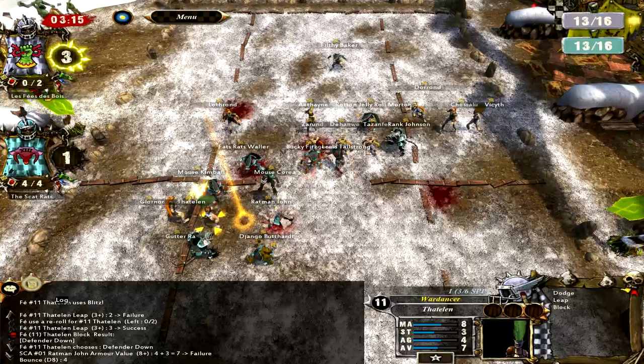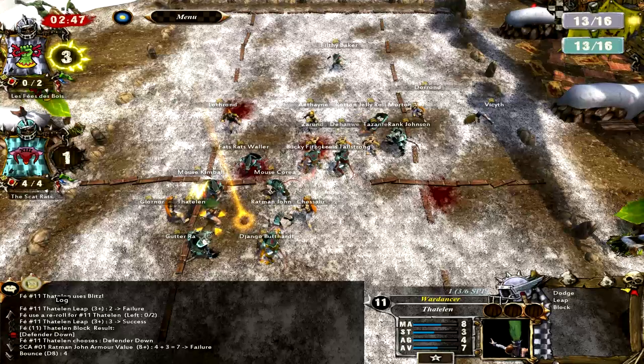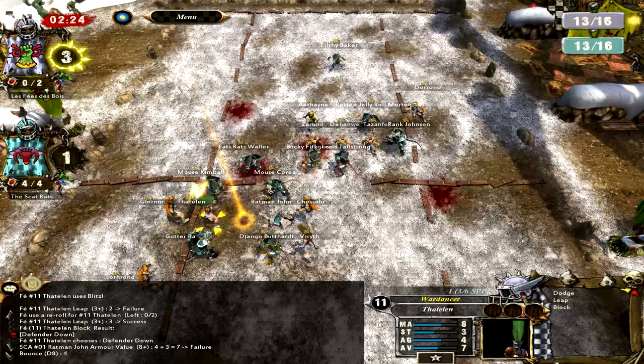Don't worry, hope is not lost. It is annoying, and at this point I was swearing at my computer screen very heavily. I mean, that's kind of BS - he succeeded in the leap roll, and he did have to use a reroll for that. It's only a 33% chance of failing. But then he succeeded in getting the one-die block. There are only three turns left, so you might be thinking, how are you going to score twice in three turns and make a tie? Well, you guys just gotta have patience with me.